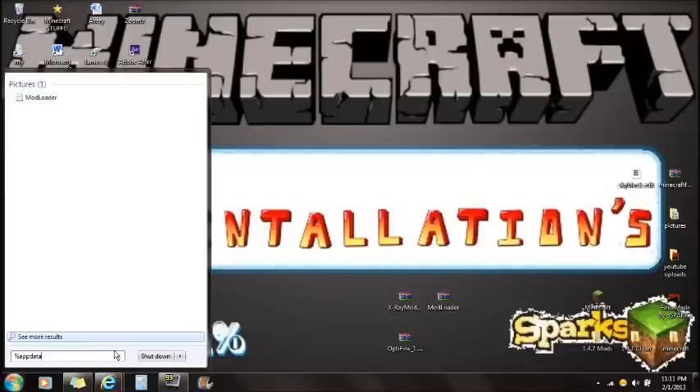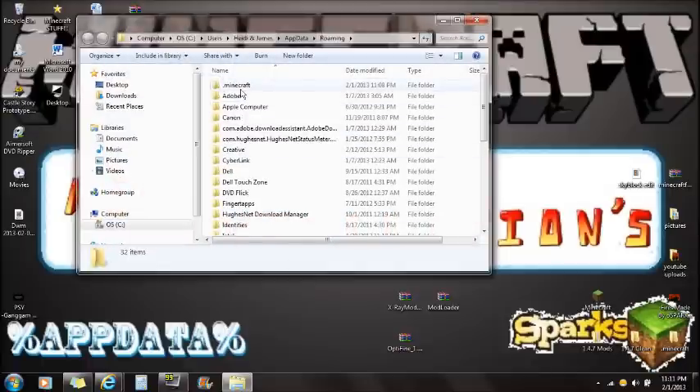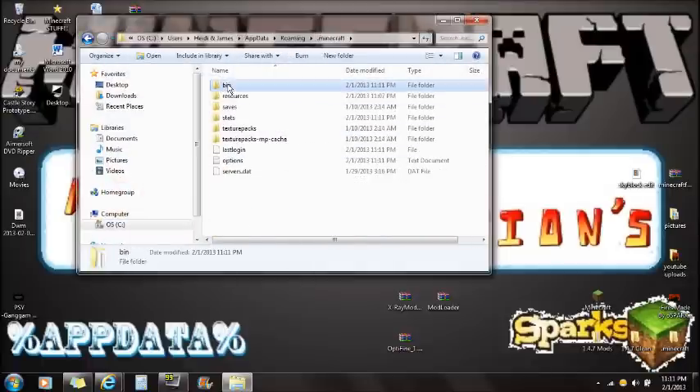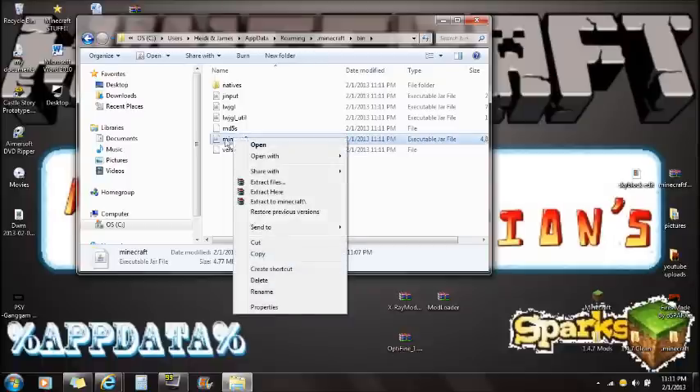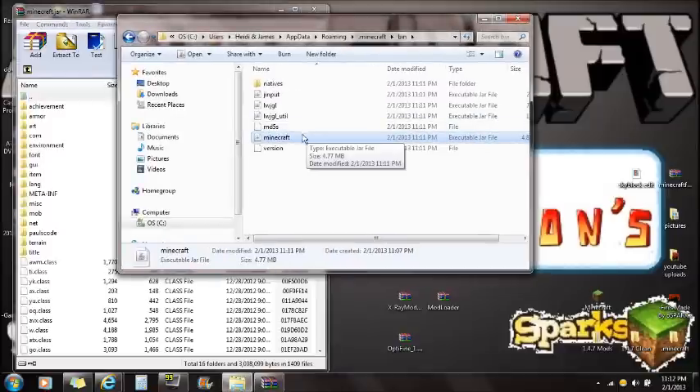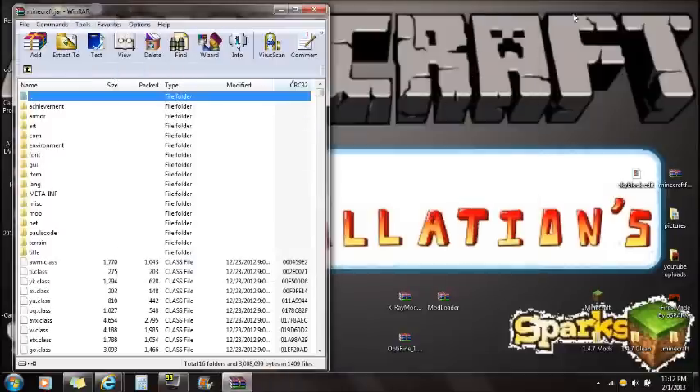That's %appdata%. Now you'll see the roaming folder — click on the roaming folder and then click on Minecraft. On the top you'll see bin — click on bin and you'll see the Minecraft.jar file right here. This is an executable jar file and you will need WinRAR or 7zip to open this. Right-click on Minecraft.jar and open it with WinRAR.